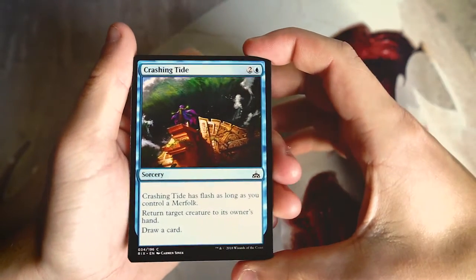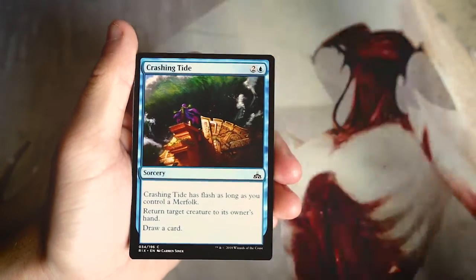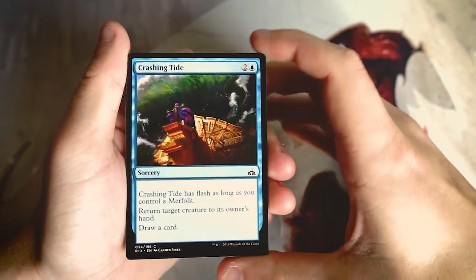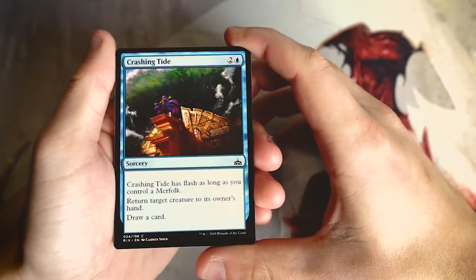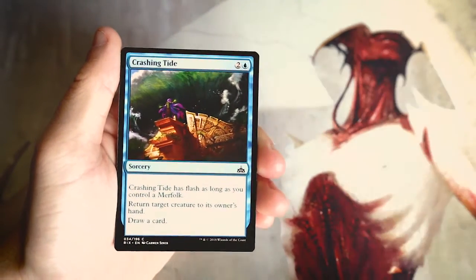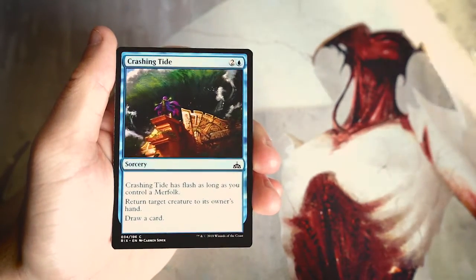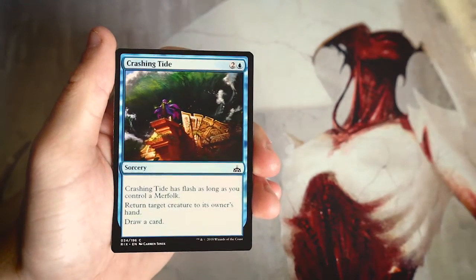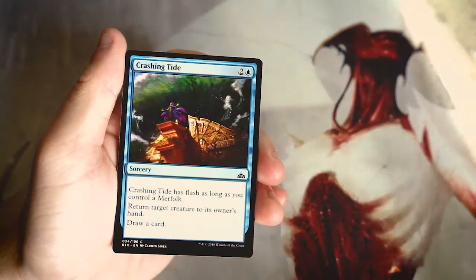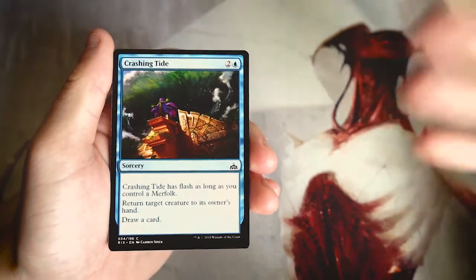First up is Crashing Tide — a sorcery for two and a blue. It has flash as long as you control a merfolk, and it returns target creature to its owner's hand and draws a card. In a blue deck this is just a solid tempo play — it replaces itself and bounces something. The flash upside in a merfolk deck makes it even better. Not a first-pickable card, but powerful and playable in most blue decks.